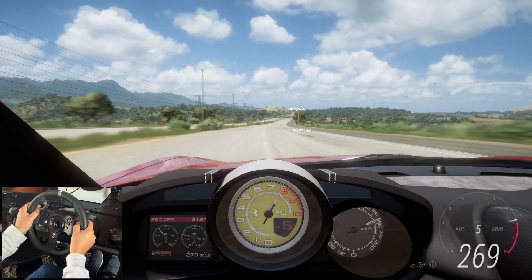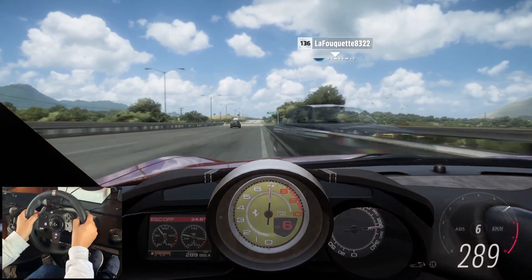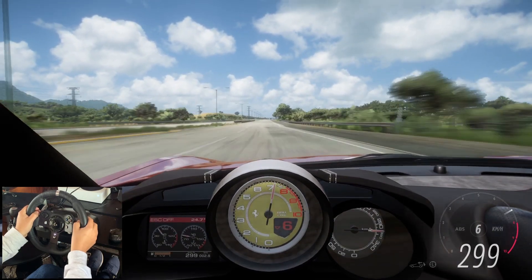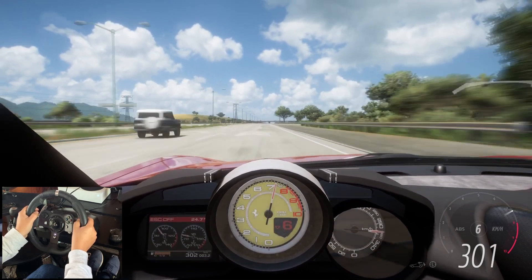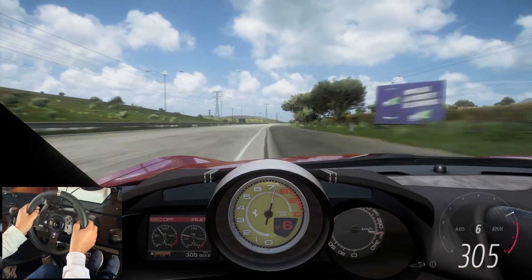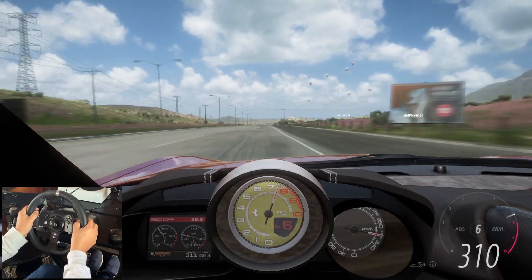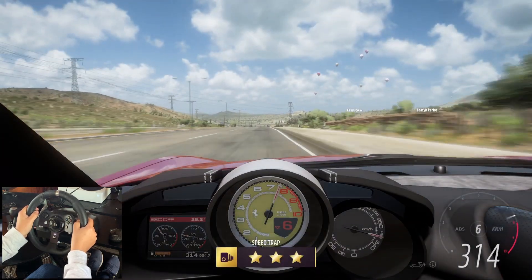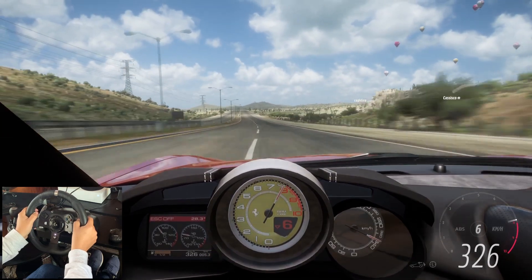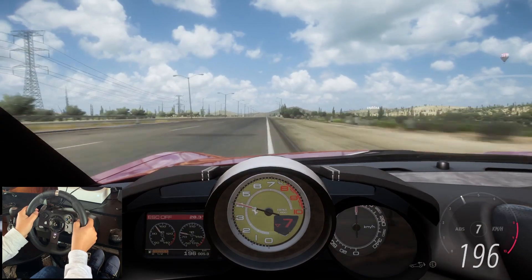For those of you who don't play Forza Horizon 5, this is one of the few stretches of road where you can get as close as possible to the theoretical top speed of your car. This is the last stretch of highway after the speed drop. We're currently at 310, 313, 317, 323, 325, 326 — and this car has seven gears.